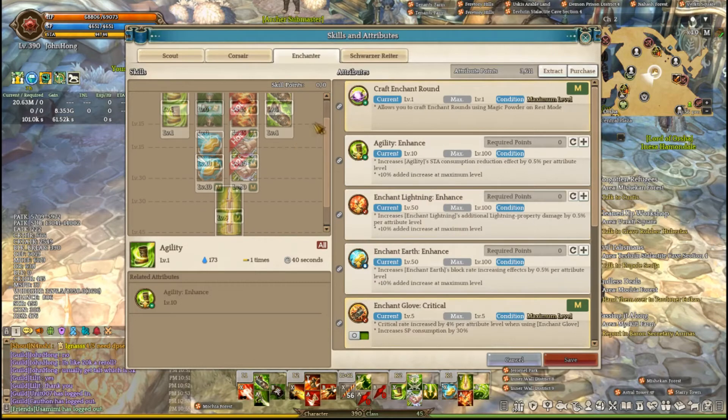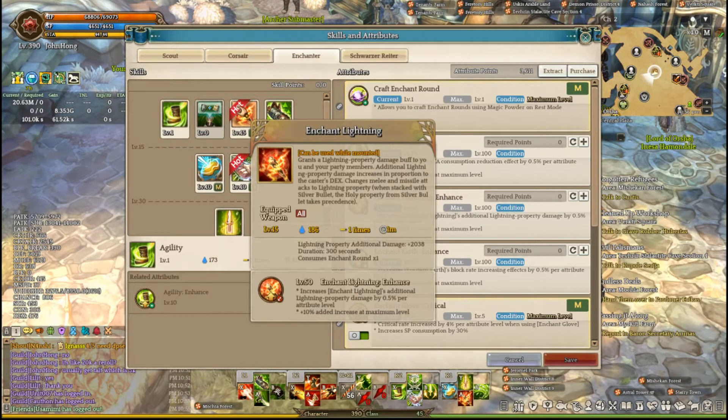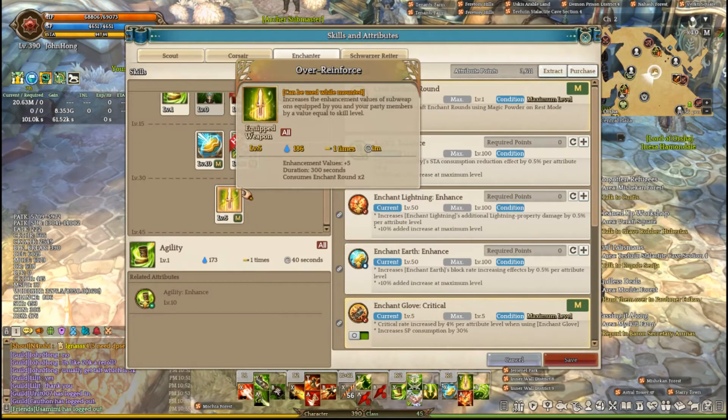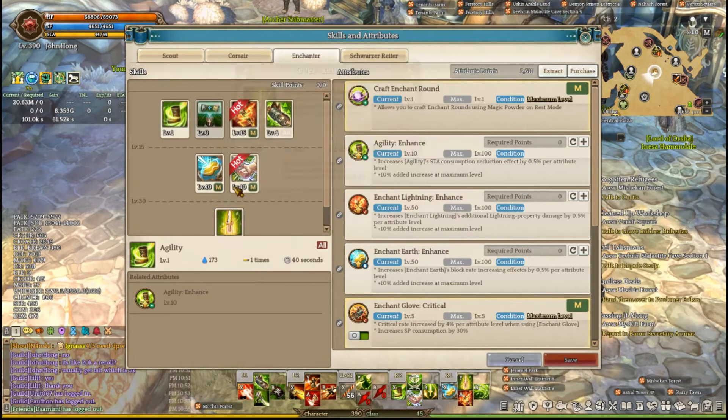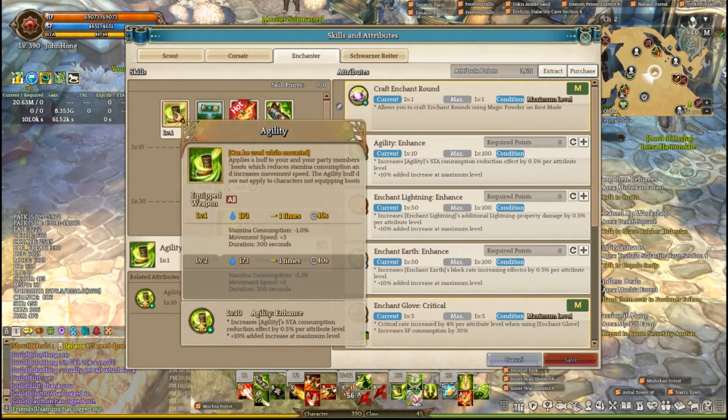Next up we have Enchanter. For Enchanter you want to level up Lightning Hands and Enchant Lightning — these are your two main skills. Over Reenforce is another great DPS bonus as well. I also level up Enchant Earth, which is nice for block. I put one point into Agility — leveling up Agility doesn't increase movement speed, it only decreases stamina consumption, so I leave it at one point and I think everyone should as well.